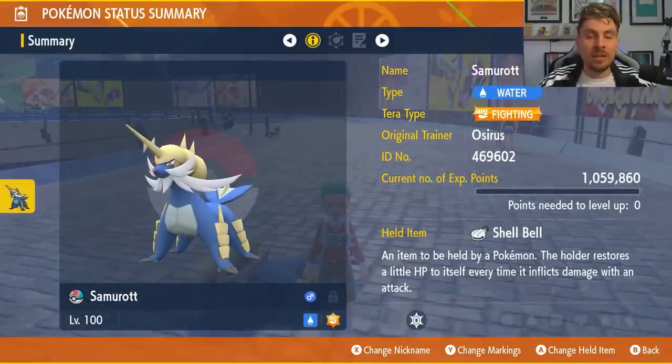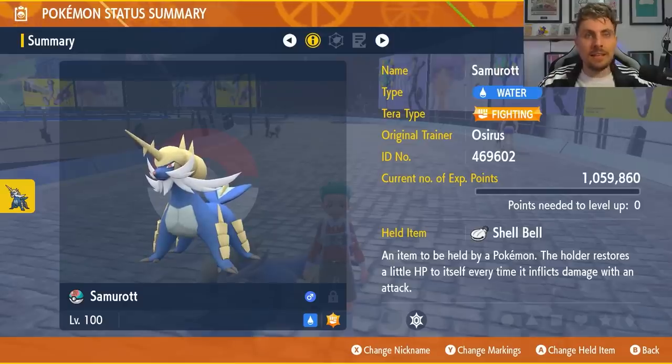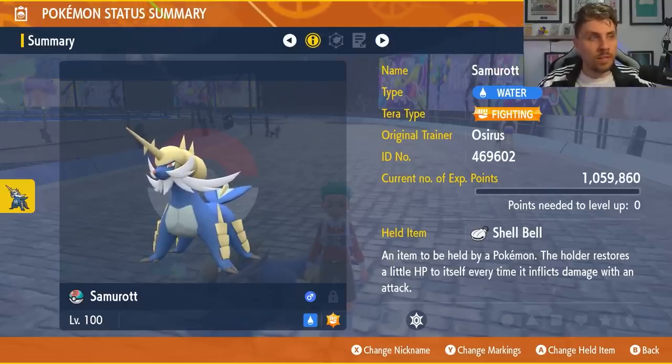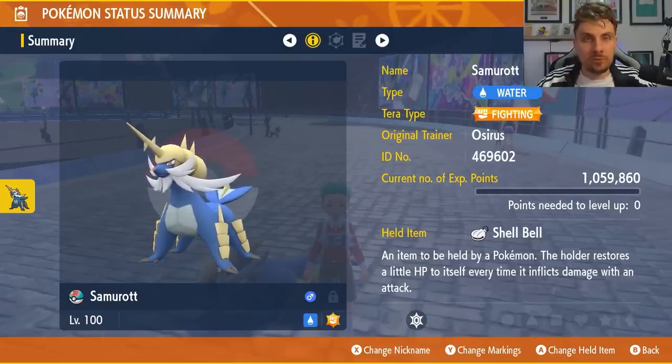Inteleon is an ice Tera type, so one of the things that you're going to want to hit it with is super effective attacks and Samurott gets access to those. This is the initial build for the Samurott water typing. The Tera typing on it is fighting — that is preferable. You can go with water, but for that extra damage you're going to want to go for that fighting Tera typing.